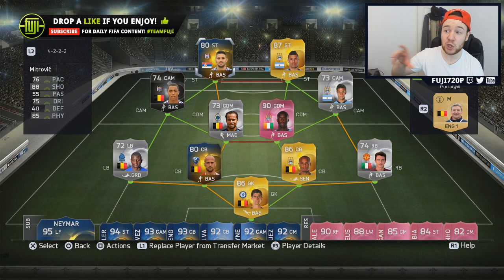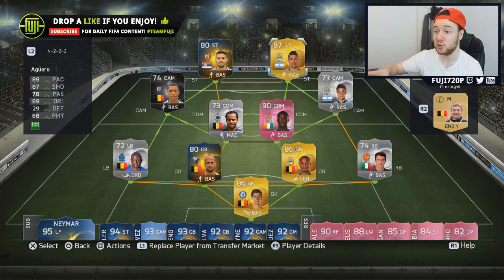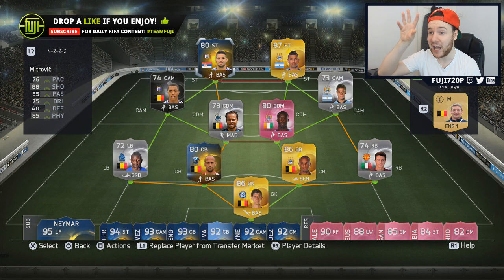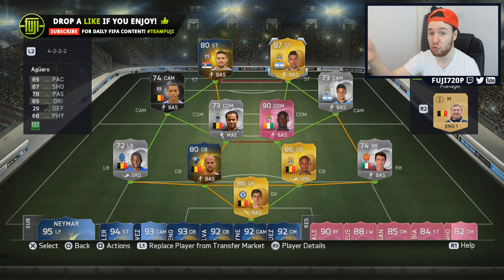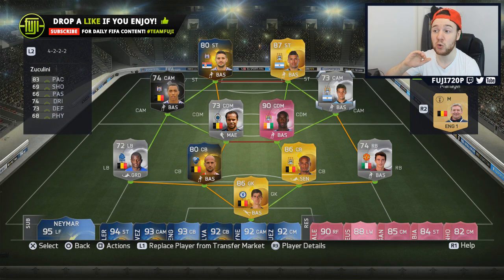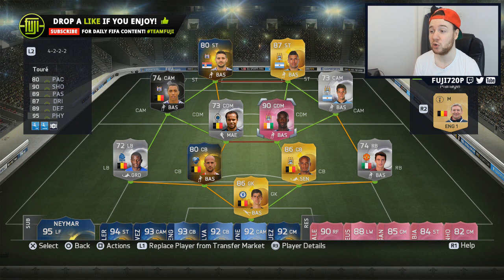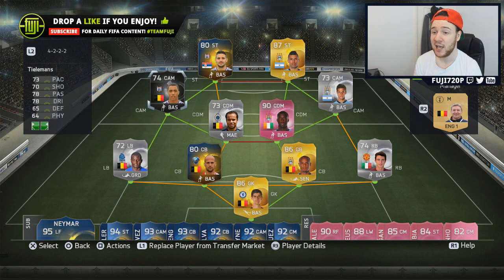Just to go through the side: it's a 4-3-2-2 formation. We've got Agüero up top, and this partnership gives you a tall target man alongside a small, quick, rapid player — your traditional, well-balanced attack. We've also got Tielemans in here, and something about these two CAMs — you've got Zuccolini on his transfer card and Tielemans alongside him.